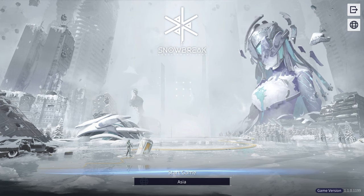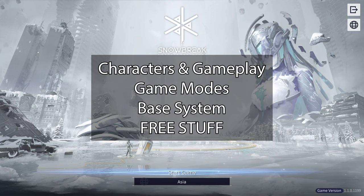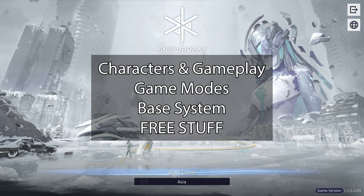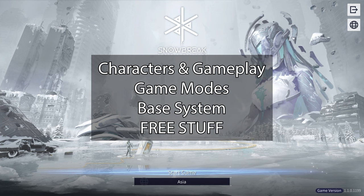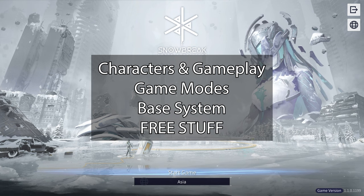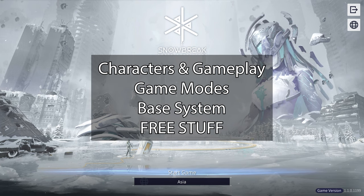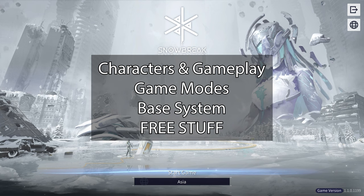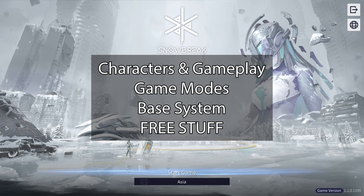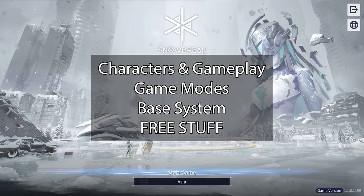In this video, we'll talk about various aspects of the game, starting with characters and gameplay — the gun types, skills, ultimates, character upgrading, levels, systems, and bosses. Then the different game modes, the base aka the dorms, and finally the benefits — the free stuff you get for starting. We'll also do a gacha showcase. If you decide to pick this game up and aren't sure which SSR to pick, we'll discuss that based on my experiences. This game has a PC client for a better experience.